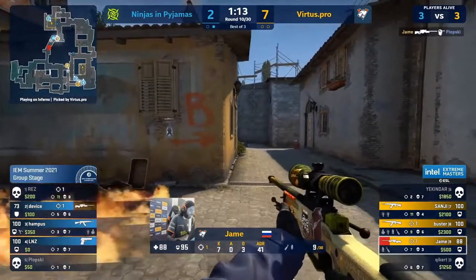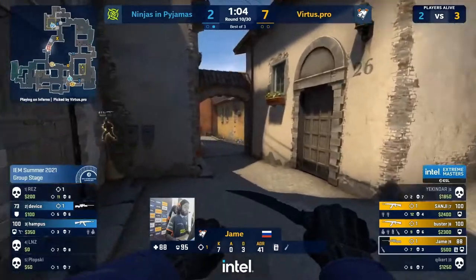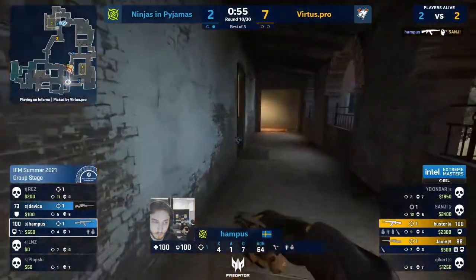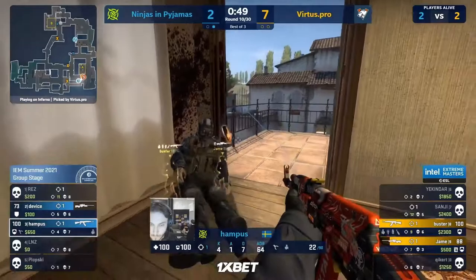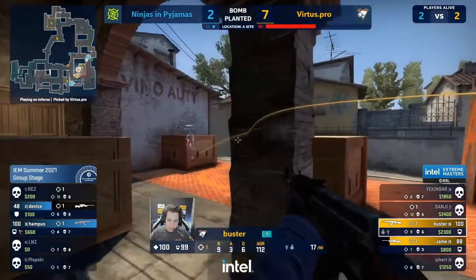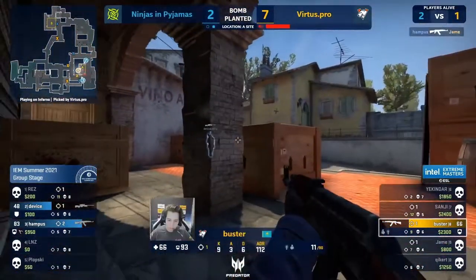Always a little spooky when someone's gotten out past you. He flashes himself in but doesn't commit to the peak right away. Hampus hoping for a kill — nothing getting delivered. Up to Device hunting with a missed shot — might want to save here. Time is ticking and opportunities are fleeting for the Ninjas.